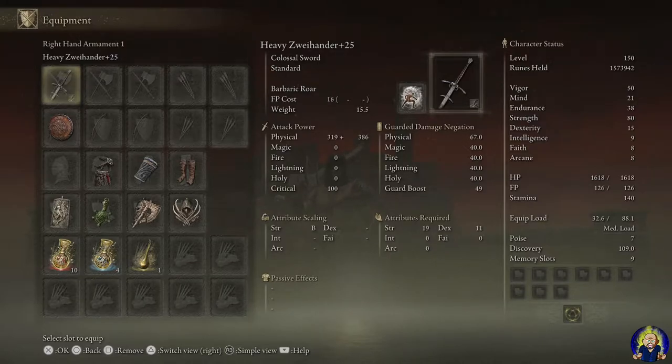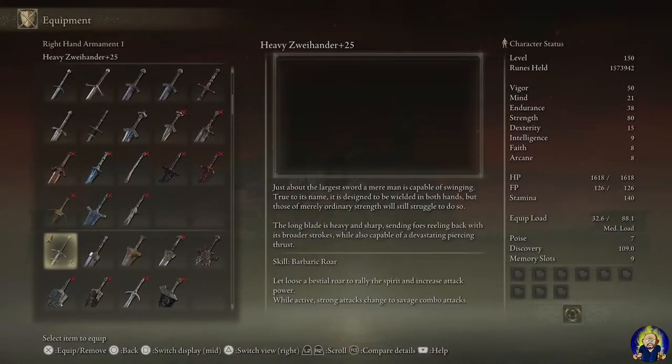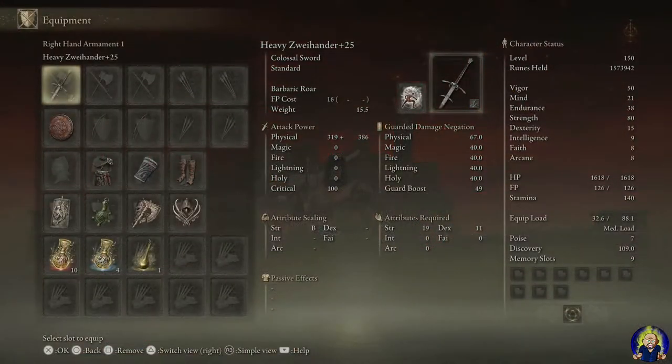I made the weapon heavy and put Barbaric Roar on it because it seemed to fit the mood. Barbaric Roar lets loose the beast of a warrior — rallying spirit, increasing attack power — and while active, strong attacks change to a savage combo attack. You can use World Cry instead if you want to do charge attacks.